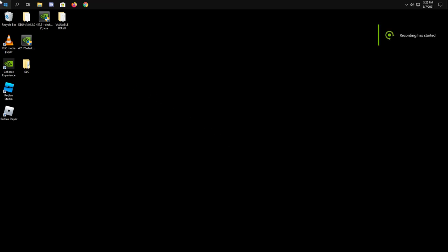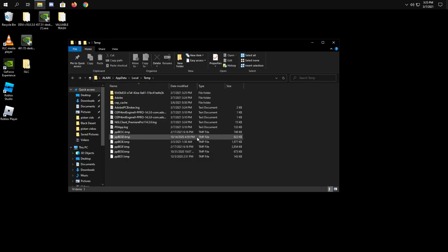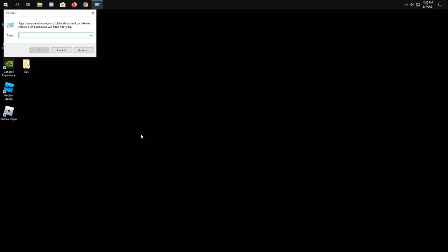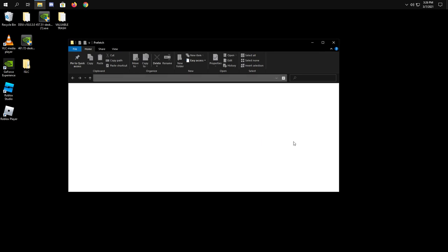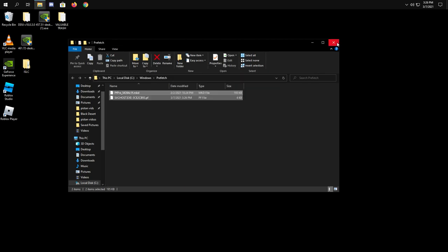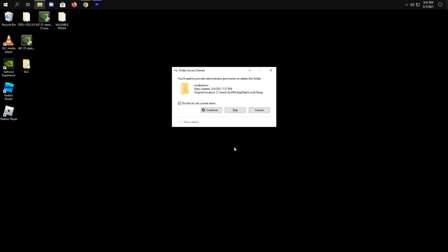Now let's delete some temporary files. Right-click on your Start icon and select Run. Type %temp% and hit Enter. Press Ctrl+A on your keyboard, right-click, then press Delete. Go to Run again, type prefetch and hit Enter. Click Continue and delete all the files. Now close the window and empty your recycle bin. And that's done.